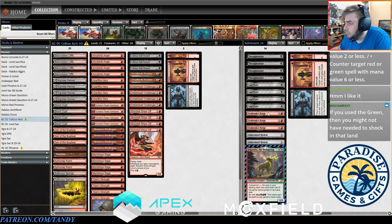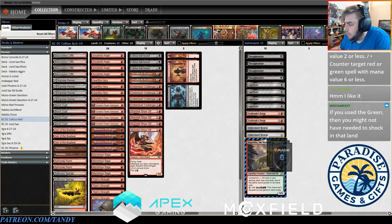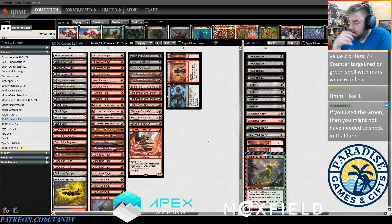Against Rakdos and Phoenix we'll bring in Claim to Fame, and against basically every other deck we'll side them out since most decks have exile removal. I think Claim to Fame gives us some burst potential later in the game that the deck is otherwise lacking in attrition matchups. Playing four Callous Sellsword might be reasonable as well — I don't really know what I'd cut for it. Could maybe cut back on one of the Den of the Bugbears, since it entering tapped did screw me once.